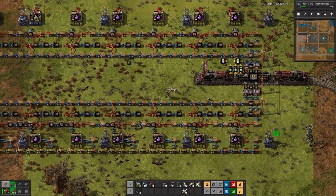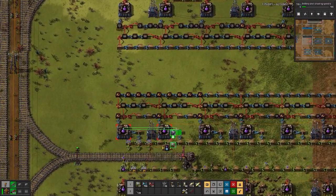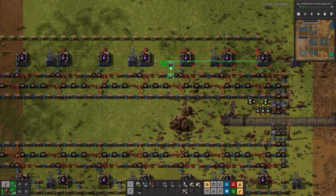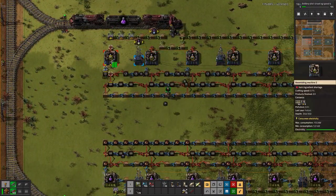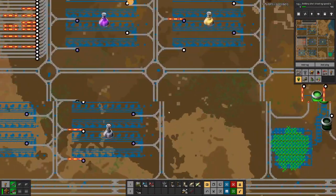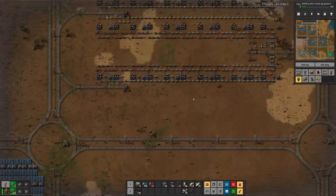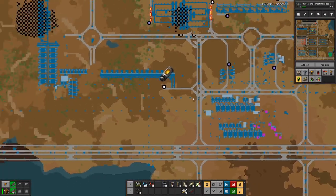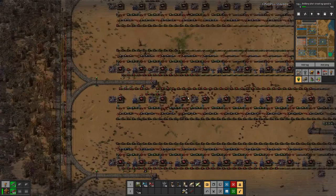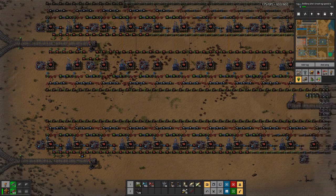We'll do these ones first, because that should help with the speed. And if we manage to provide enough trains with materials, we definitely should get more out of it. And then we also have somewhere a setup with beacons — yeah, this one here, where we have productivity modules in the assemblers and beacons around it.